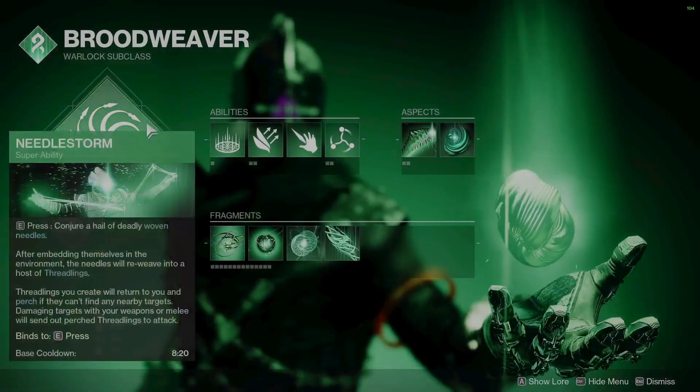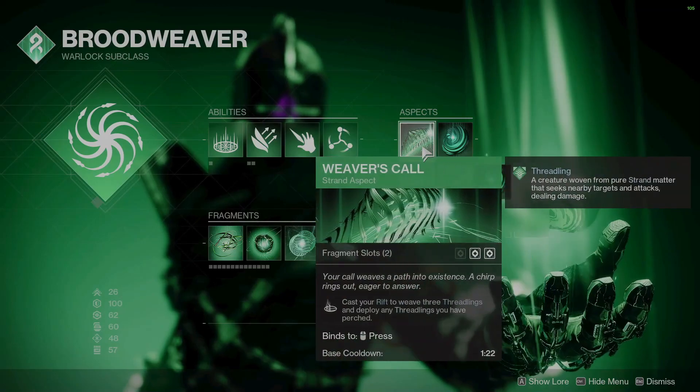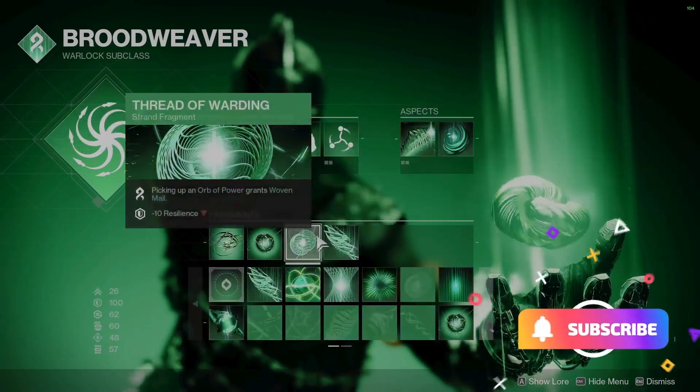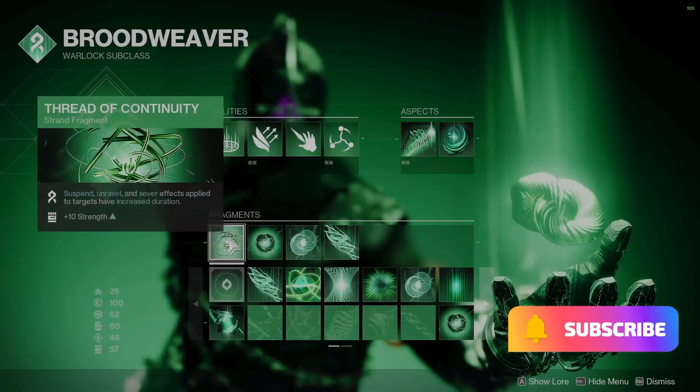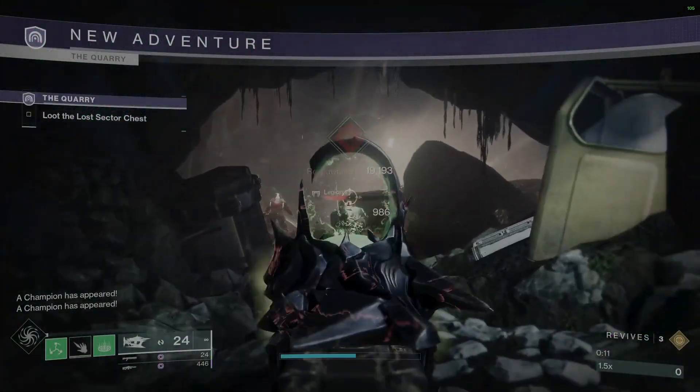Put on Void resistance mods and some Solar mods because that's usually what Cabal use. I'm using my Brood Weaver Warlock today instead of my Hunter — I felt like I was able to get through it a little bit quicker with him.